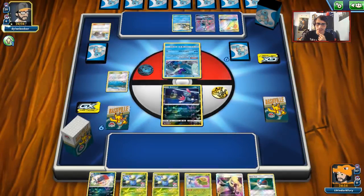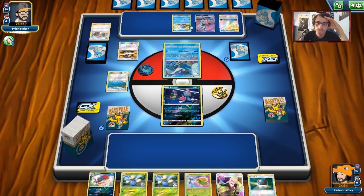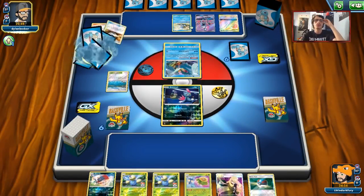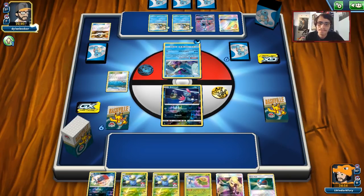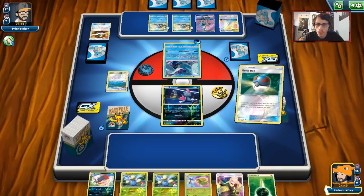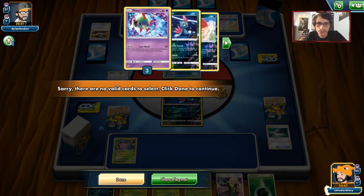Oh, he's playing a Blastoise version - no Quagsires. He's going to need an Ultra Ball. I'm kind of scared of Towering Splash; that could literally lose us the game. We'll see if he has a turn two Blastoise or not - he's going to double down on Squirtles. We did find one Hoppip, which is good. The more Hoppips we find the better. We'll Brooklyn Hill and then Cynthia.